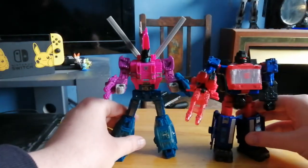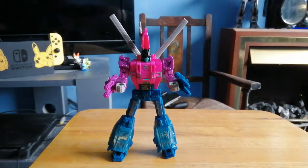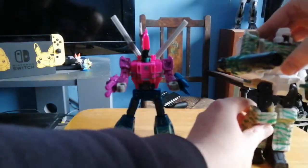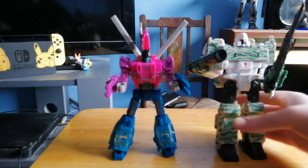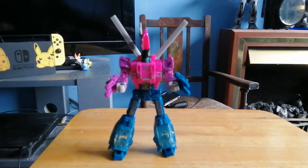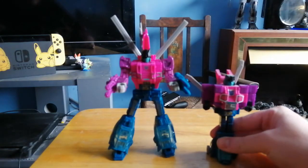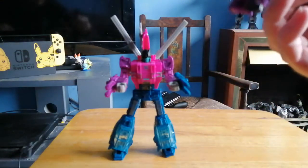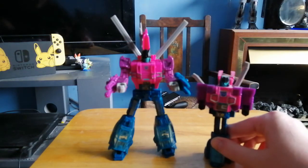Here he is with his wave mate Crosshairs. And he's holding his Takara Legends boy. Here he is with the Voyager Megatron mold. And lastly, of course, we will compare him to G1 Spinister, who can't stand because he's got absolutely no footing. Spinister with Spinister — it's like him and his grandpa. They say you shrink when you get older.